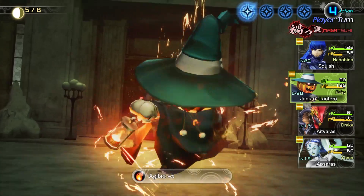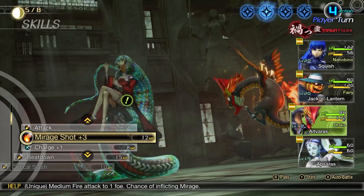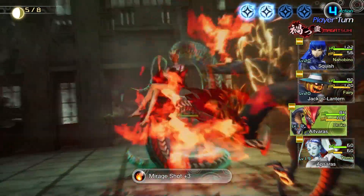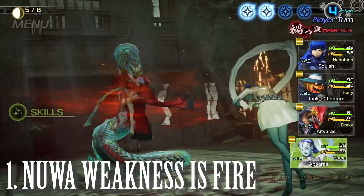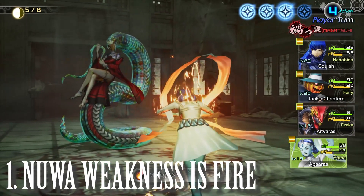Let me talk you through what I did to get properly prepared for Nuwa. The first thing I made sure to do was discover her weaknesses. Her weakness is fire — she is heavily weak to fire.